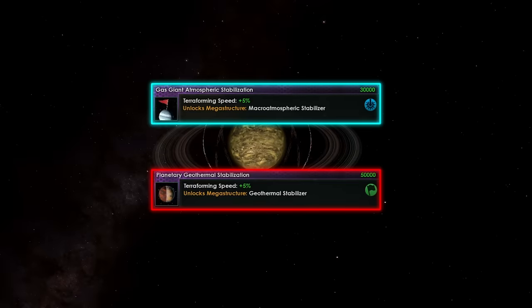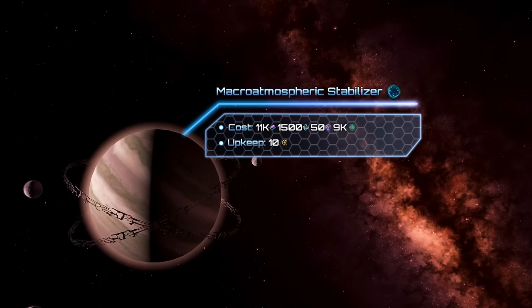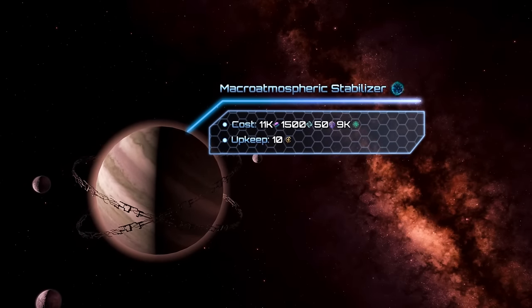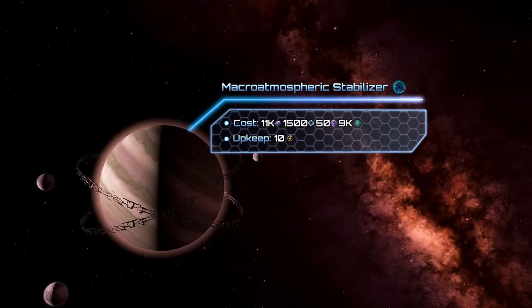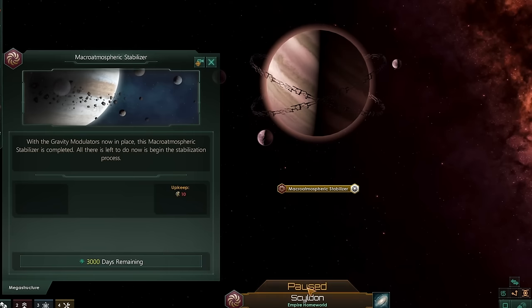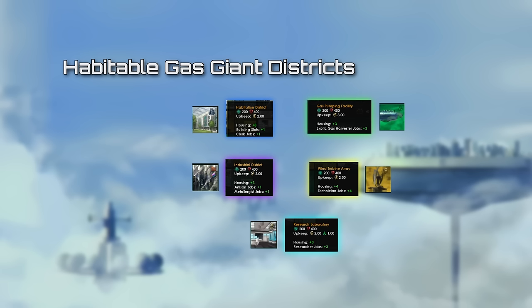The Atmospheric Purifier unlocks 2 Kilo Structures. The first one is the Macro Atmospheric Stabilizer, capable of terraforming gas giants. It needs 11k alloys, 1500 unity, 15 influence, and 9000 days to be built. Then you may start terraforming, and the gas giant will become habitable allowing you to colonize it. Habitable gas giants have unique districts for housing, industry, energy production, research, and exotic gases.